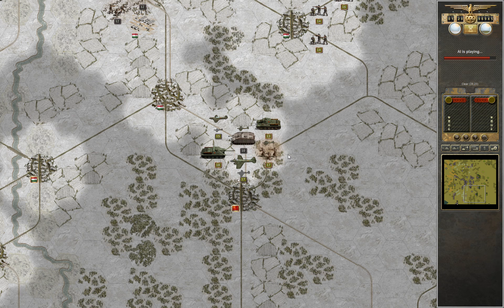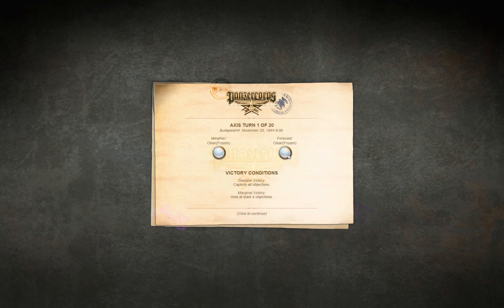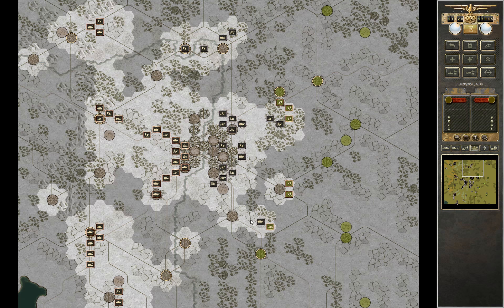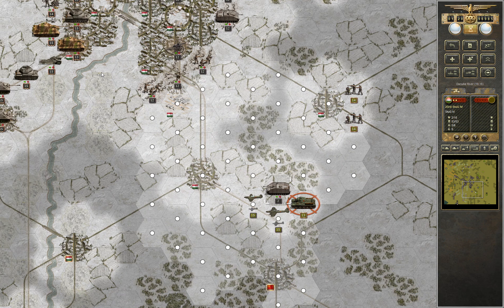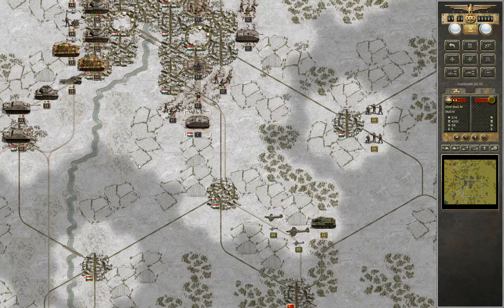Now we have reached the SU-85. He didn't one-shot him — that was very surprising. I think that one might actually survive now, and this one also survives. That's very, very unusual. I think they can't kill the one in the south now. That's extremely unlikely, but I'll take it. He is safe if I move him in here, so I can use him for suiciding.